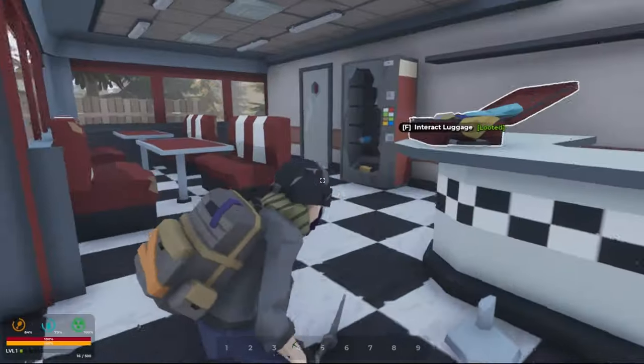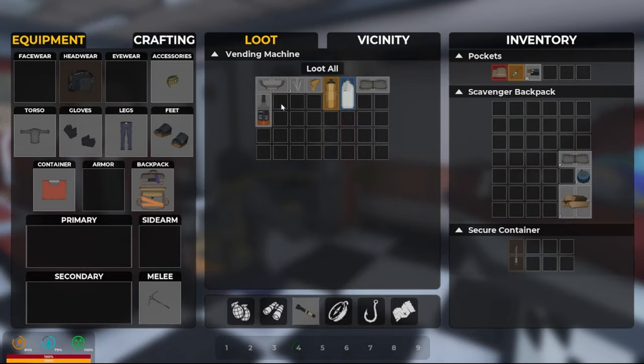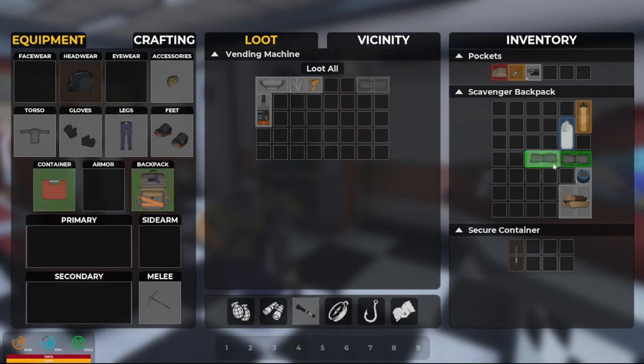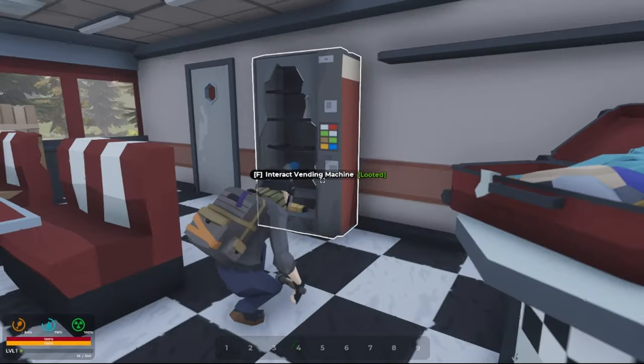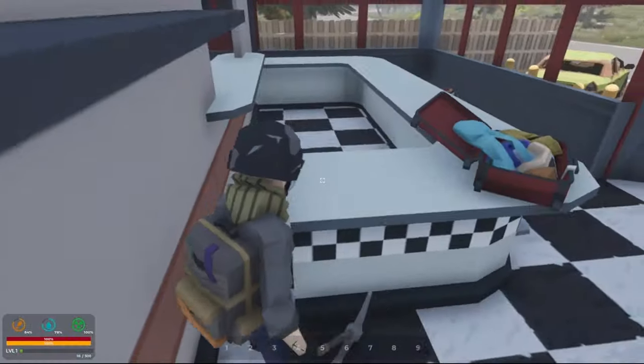We've got no armor aside from the helmet — that could help us a good bit. Is it full? Oh, it's not full. Grab the nails — I remember nails being impossible to find.